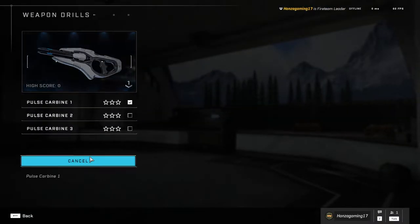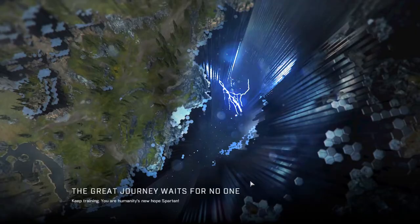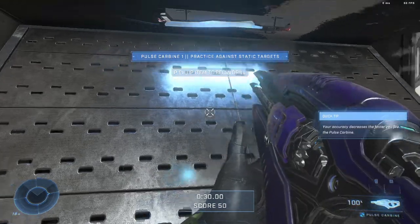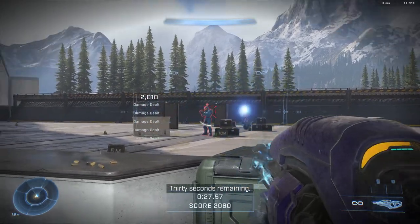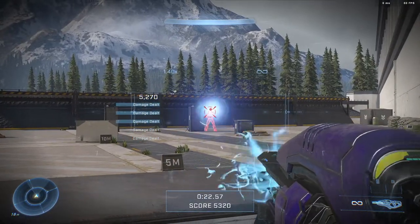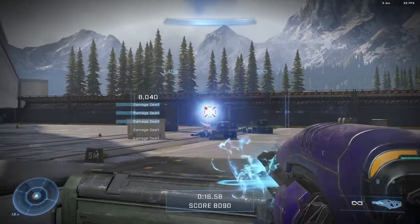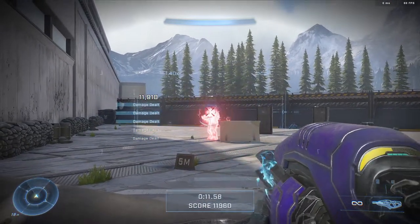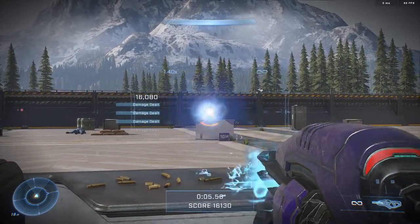Now, the Pulse Carbine. This is more of a confusing weapon, and some Halo fans say that they hate it, but it's not that bad. It's an energy weapon, so it's great against shields. Always fire it at the Red Reticle range — that way the plasma balls have tracking, and the tracking is actually quite good because it means if enemies are strafing, it works really well.